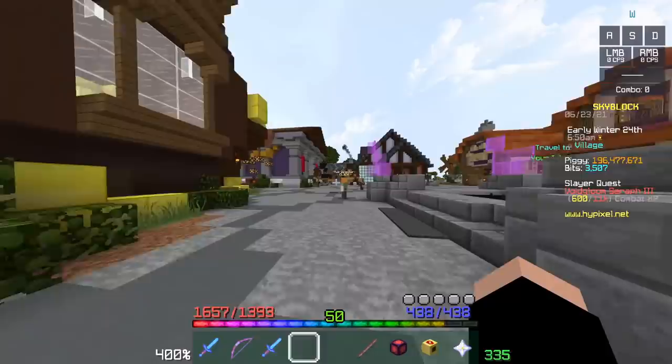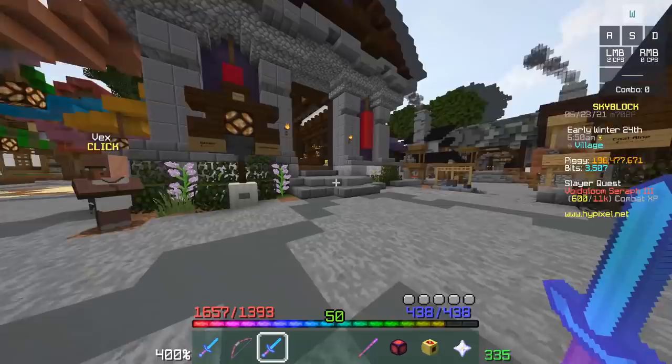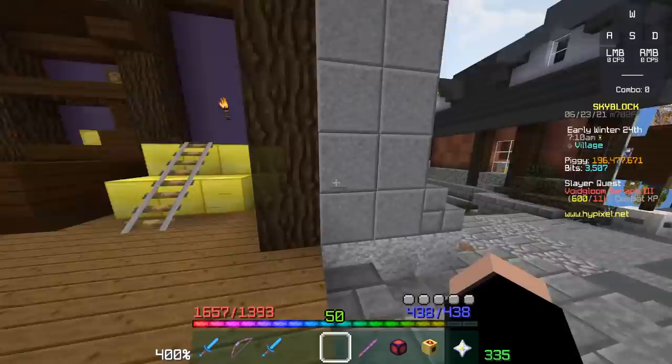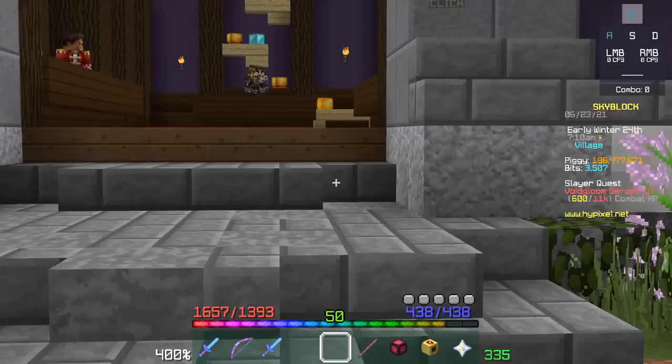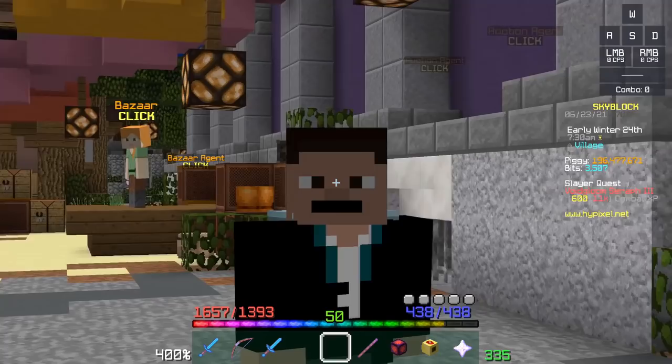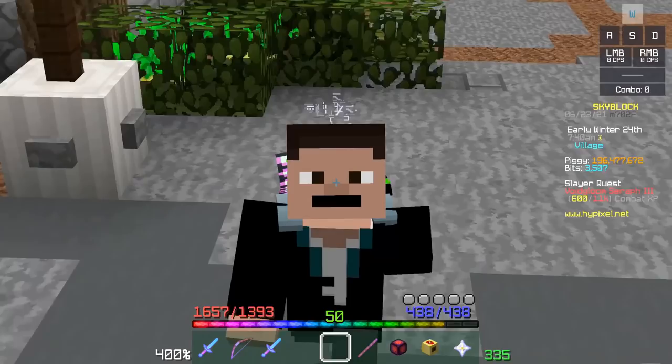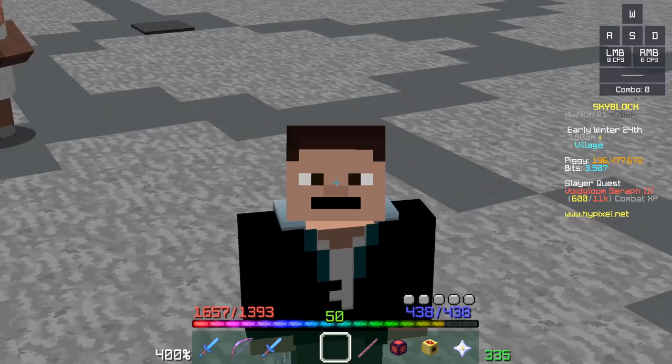Avoid manual trading whenever you can. If you can buy something off the auction house or the bazaar, do that. You'll see people in the lobby claiming they have the cheapest BIN or below cheapest BIN — no, just use the auction house or the bazaar. Only do a manual trade if it's something you absolutely can't do at the auction house or bazaar. Also, never loan people items. If someone's advertising a lobby event like 'Technoblade vs Dream,' just don't listen to them — that's where a lot of scams come from.